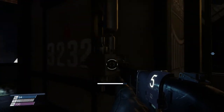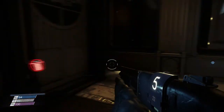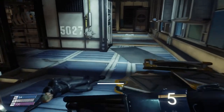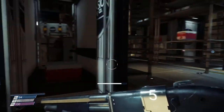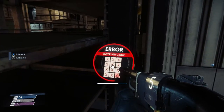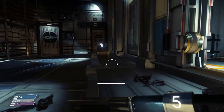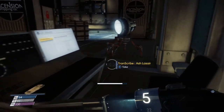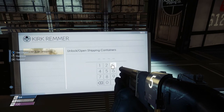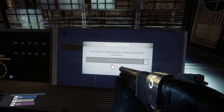Come look at this crate — it should be container 3232, and it is. For this and any shipping containers with a keypad, you can use the console right here to open them. Put in 3232 to unlock that container.